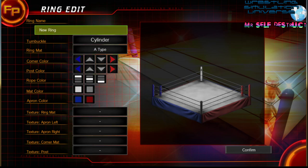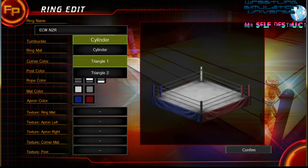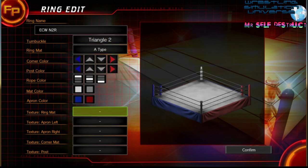So you go to ring design and I'm going to do that ECW November to Remember — that'll be too long so I'll just shorten it. Make the American style ring here. What happens is it goes to a certain file. You can create stuff through that file too. I think it's through x86 — yeah, it actually says it here on the top.